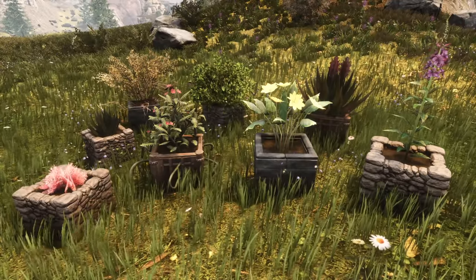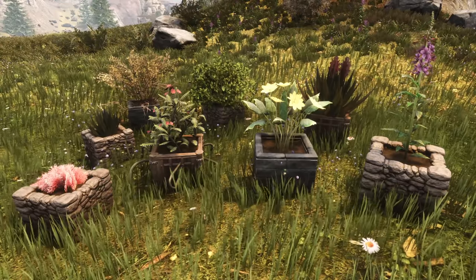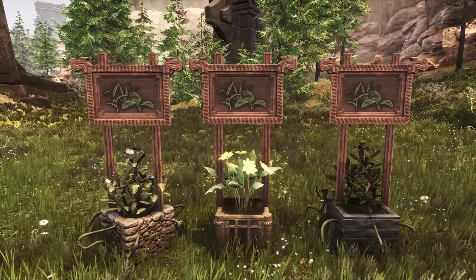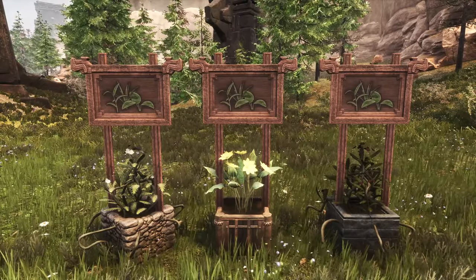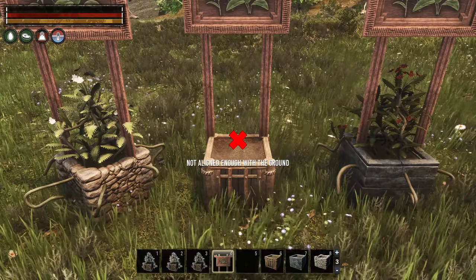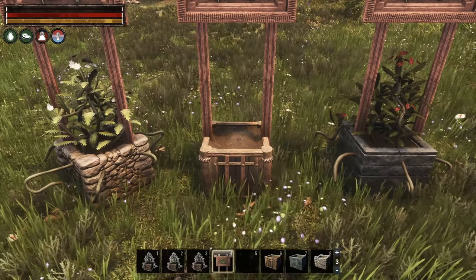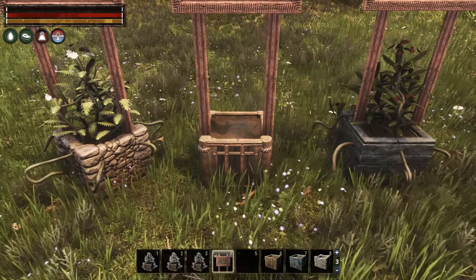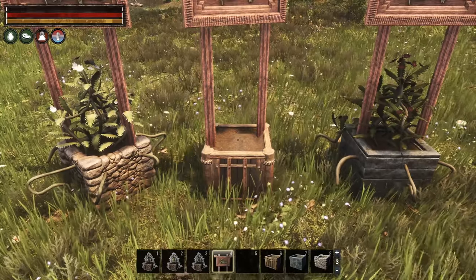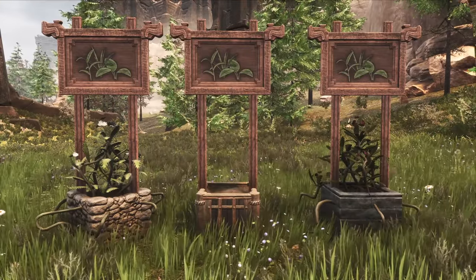Before we discuss a few more advanced ideas, let's look at how you can enhance your basic planters with a few simple changes. For example, if you have unlocked the Merchant Science feat from the Library of the Esoteric Artifacts, you can use these signs in combination with your planters. Adding design makes a simple planter directly look like a dedicated vegetable planter.